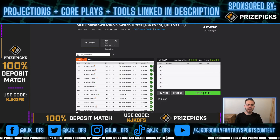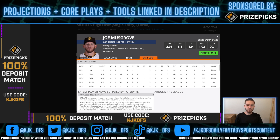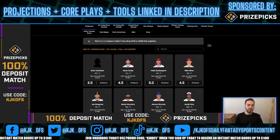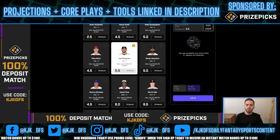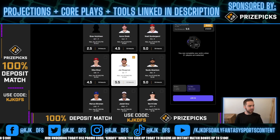I like where his K prop line is set today at only five and a half. He had a couple of tough outings recently — gave up six and two runs but still had eight and six strikeouts respectively. Only four last time against San Francisco, but I think we see him get back on his K stuff tonight. Pick number one: over five and a half strikeouts for Joe Musgrove. Good strikeout stuff, good opponent to be targeting, especially once you get down to the bottom of this Miami lineup.